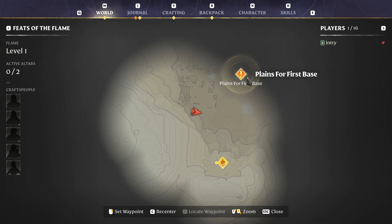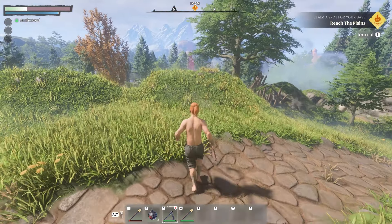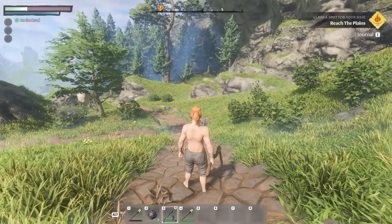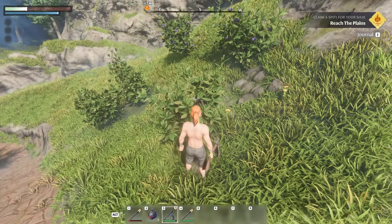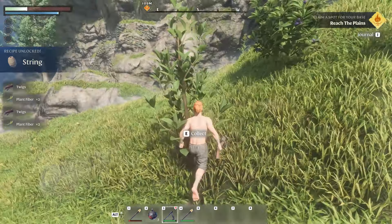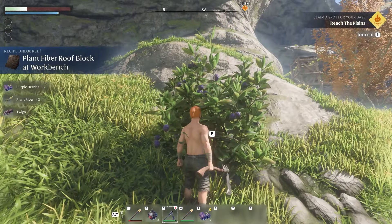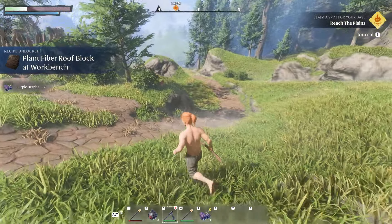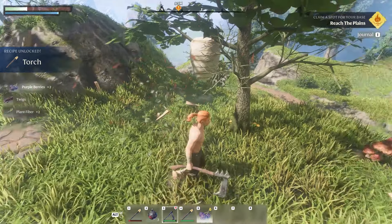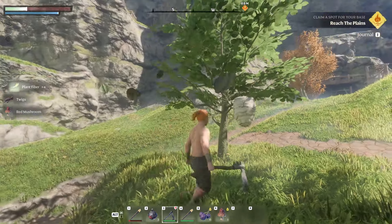We're outside again, out of the cave, and we see smoke in front of us — that's the place we need to go. Before we get there, make sure to collect every single bush, stone, and everything on the way to the base because we'll need it soon. You'll also loot purple berries which give you health regeneration — great for keeping your health up.